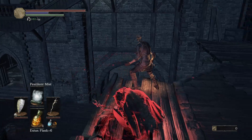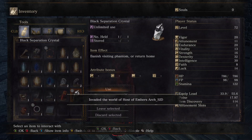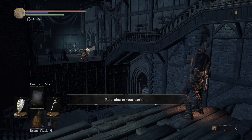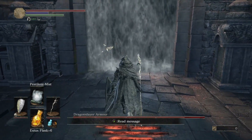Now once you load in, use the black separation crystal to return back. When you load back into your world, you'll be outside the fog gate, but the boss fight will still be triggered.